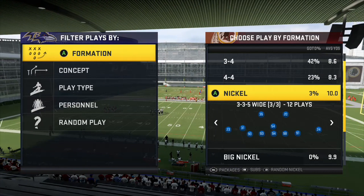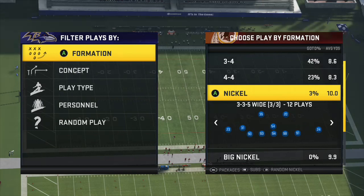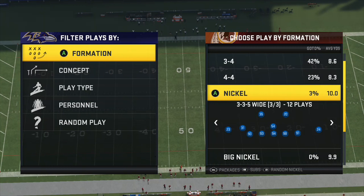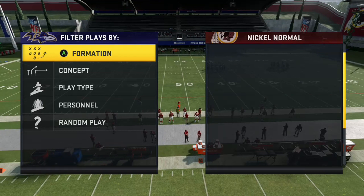What that's going to do is make your edge rusher hesitate every read option play to play the quarterback. So that's going to help stopping these read option plays. Can't do it in practice mode — I'll drop a little clip down below. However, we're in the New York Jets defense, Nickel 3-3-5 Wide. This has been a pretty popular defense to call.